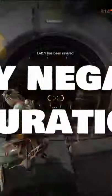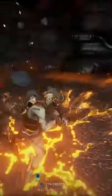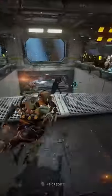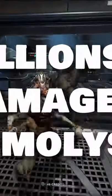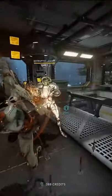Oh baby, was this build spicy. You usually run a very negative duration on Baruch, giving you the ability to shield gate and cleanse statuses in an extremely small amount of time. I was dealing millions of damage to Demolysts with only one or two heavy attacks, as long as I timed the nullifying aura correctly.